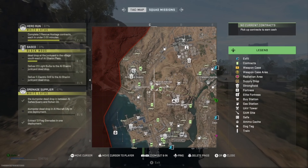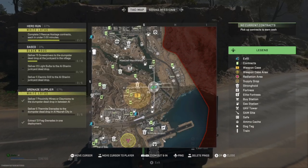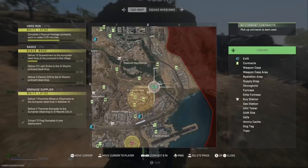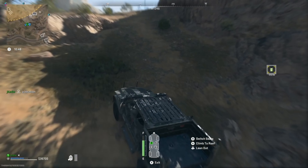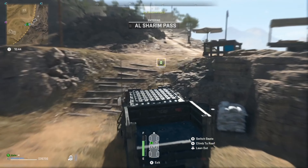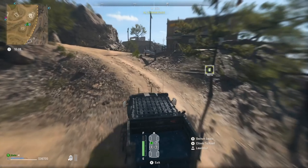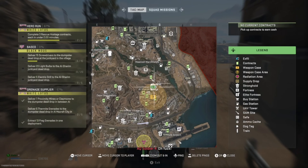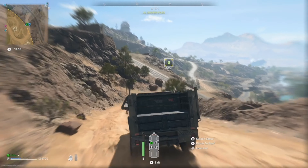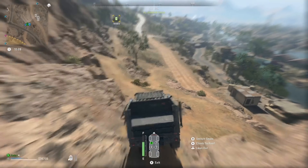I'm trying to decide which one of these rescue hostage contracts looks the easiest. There are two of them on the other side of the map, but I need to drive through literally the most dangerous part of the map to get over there — and I need to get there before radiation spreads. And if you're saying to yourself 'Jet, you got plenty of time' — yeah, just keep that in mind.